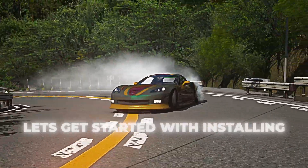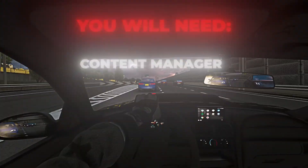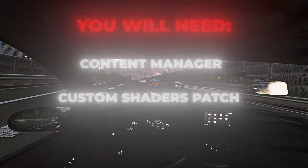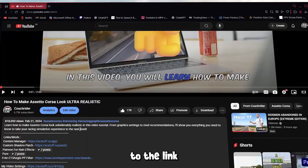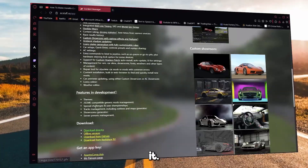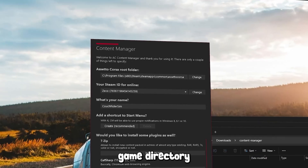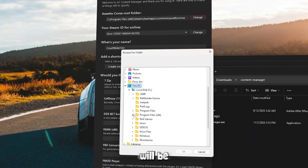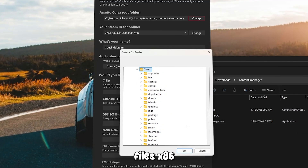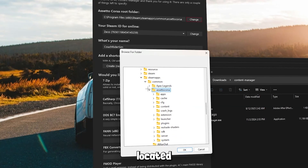Let's get started with installing. Firstly, to do any kind of modding, you will need Content Manager and the latest version of Custom Shaders Patch. For Content Manager, it's as simple as going to the link in the description and downloading it. After you run the downloaded file, find your game directory if it has not been selected already. Usually, Assetto Corsa will be in your main drive, Program Files x86, Steam, Dmaps, Common, and there is your game located.